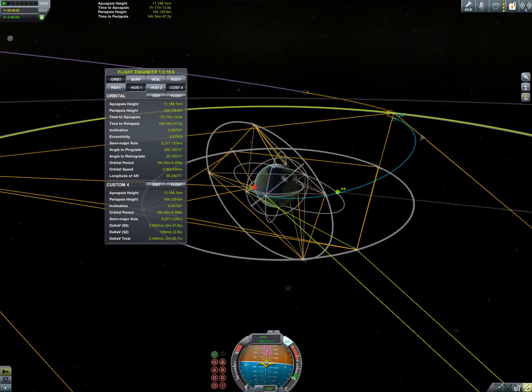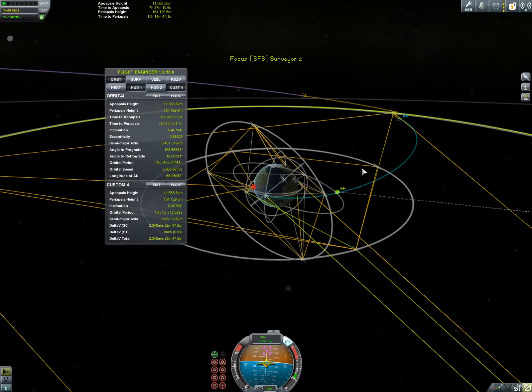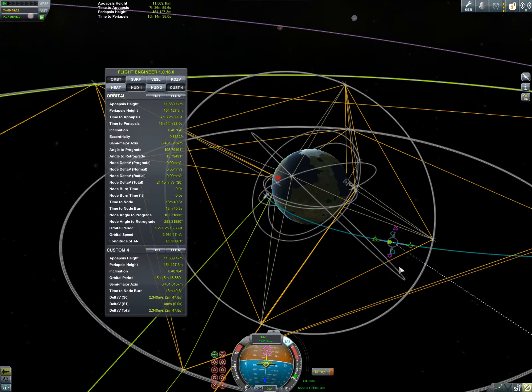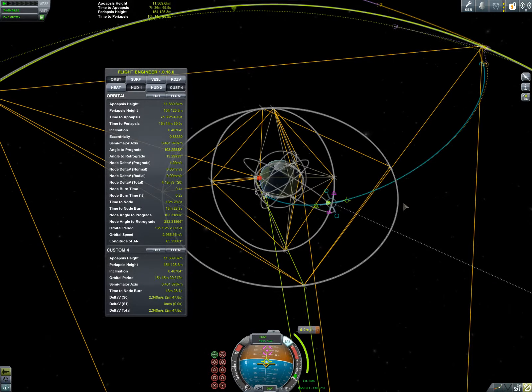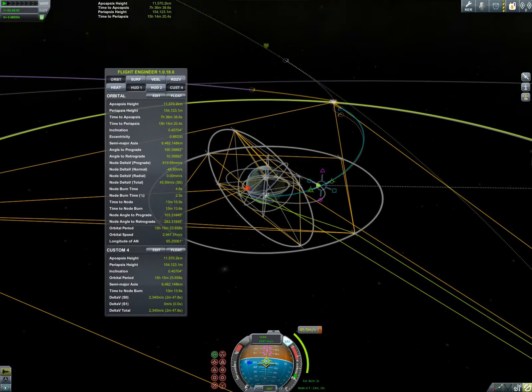Let's just make sure that we're impacting correctly. That looks to be more or less correct. So we're going to decouple, I think. Yep, that is perfect. So we're going to set up a maneuver. We've never actually gone to the moon in this playthrough, so we will have fun with that. It's getting hard to see — really need to change my conic settings.